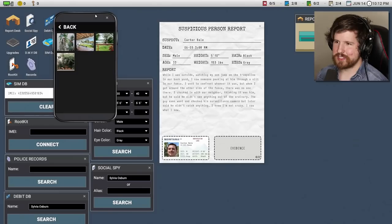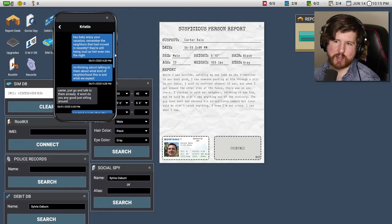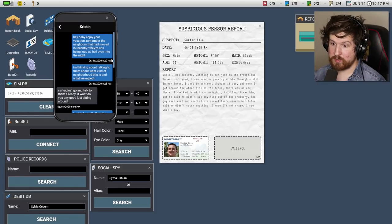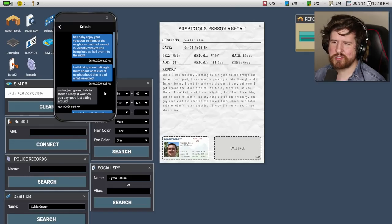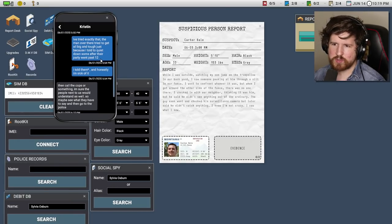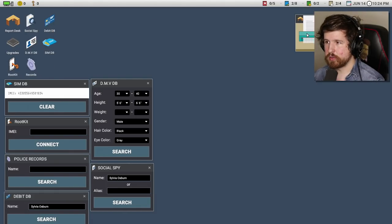I'm guessing this is the neighbor that he's spying on. Text with Kristen: hey baby — I already hate him, I want him to be guilty. Remember the neighbors that had moved in recently? They're still being loud as hell, even into the night. I'm thinking about talking to them about what kind of neighborhood this is. Carter, just go ahead and talk to them already. I've tried exactly that — the man over there tried to get all big and tough just because I told him to quiet down after the party went past 12. So this is a shred, Carter Bale. Pretty sure — and it was.